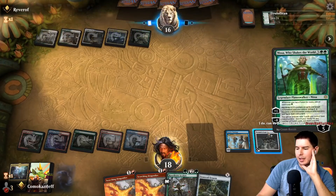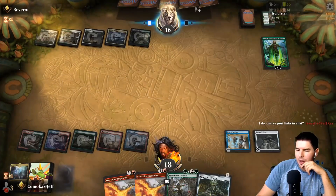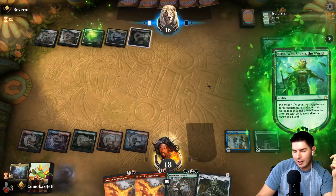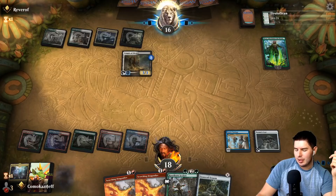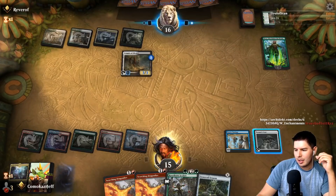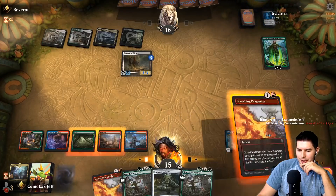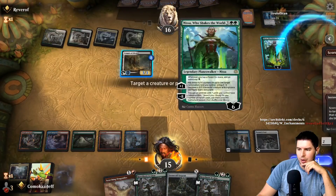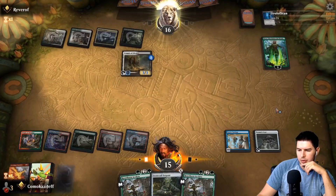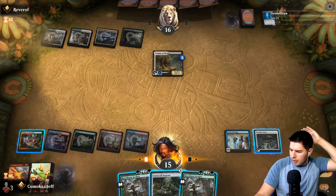Nissa! We weren't expecting that right now. We actually have an answer for Nissa. Pass to our turn, draw a card — not Song of Creation, still. Scorching Dragonfire Nissa twice. We're just going to have to try to survive the 3/3; we can bring out a massive Stone Cold Serpent soon too. As soon as we hit Song of Creation, life is grand. We are still milling them — they're down to half their deck.